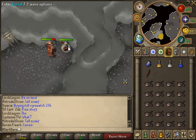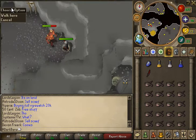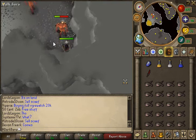Safe spots are usually standing on the portal, in these little ridges right in here, back here, or behind the portal over there. There's one right there — you can stand there. Right over there is another safe spot.